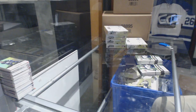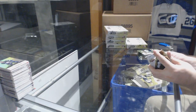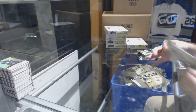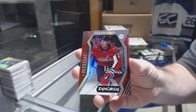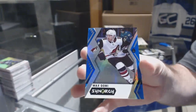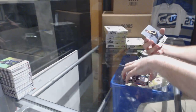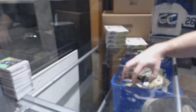So if any of you guys have UV lights around — that's a big card though. Congrats! Red rookie of Madison Bowey for the Capitals, Max Domi blue for the Coyotes, and Anders Bjork newcomers for the Boston Bruins.